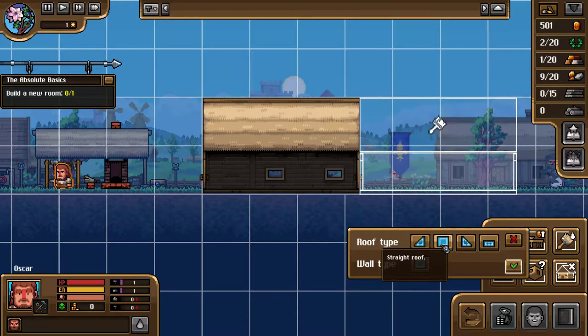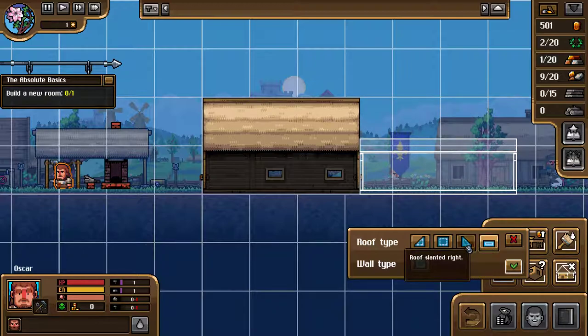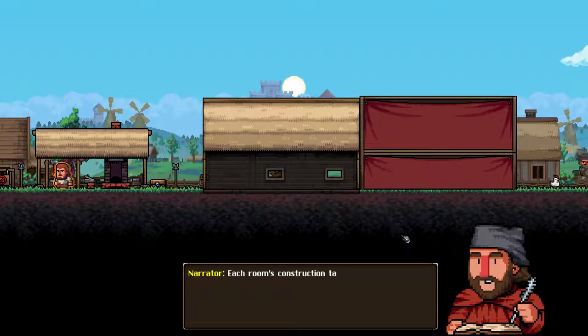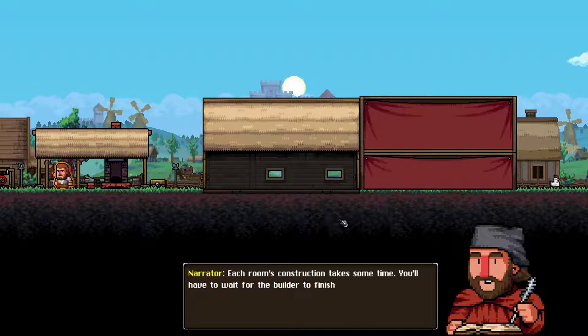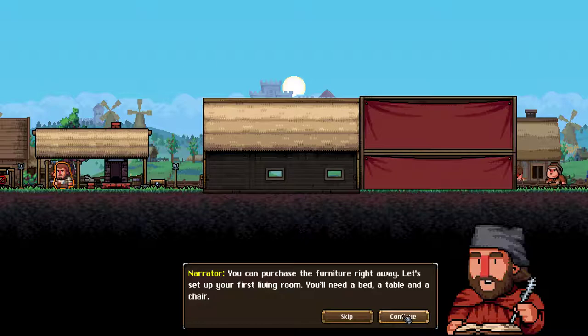Oh, we can pick a roof. We haven't got a regular room — only a flat roof. Got to build flat roofs; that's terrible. Well, we'll do that then. It takes some time — you have to wait for the builder to finish their work. Let's start with our first living room: a bed, a table, and a chair.